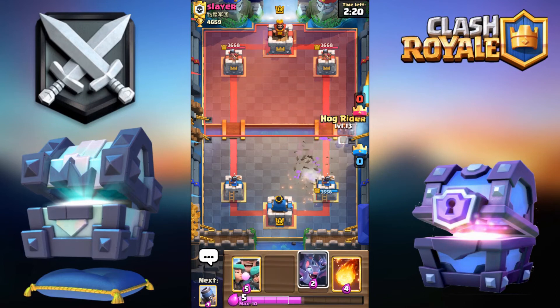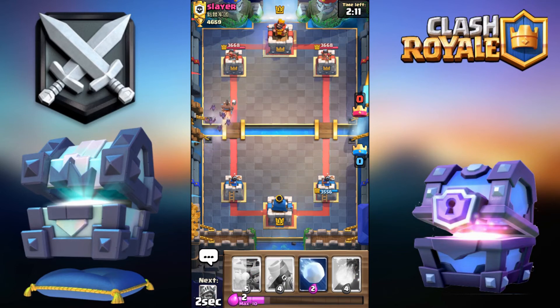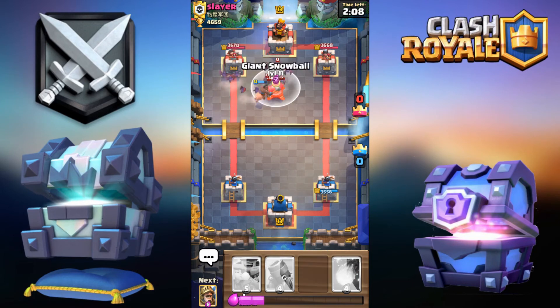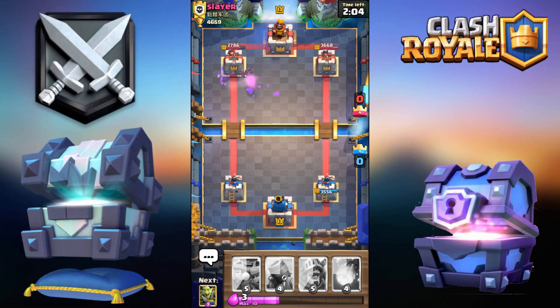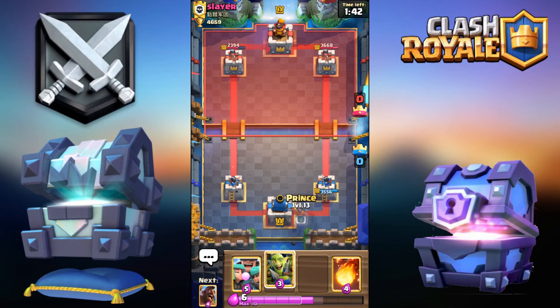I'm going to go Hog Bats opposite lane — he used a lot of elixir, so I feel pretty confident. Whenever you want to go for Hog Bats, don't just double tap it — wait an extra one second, even half a second. Because if you do it simultaneously, the Bat will get killed by the tower before it targets onto the Hog. Drop the Hog, wait an extra second, then go for the Bats — the tower won't be able to kill that one extra Bat, and it will just give you more value.